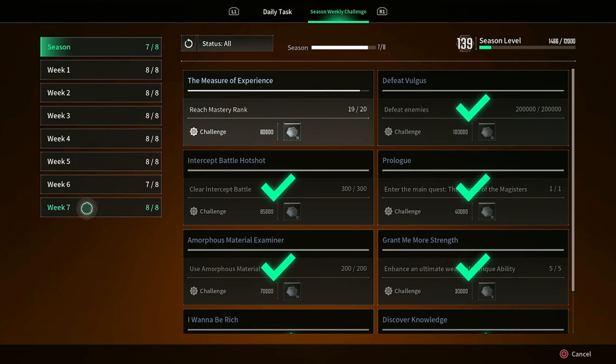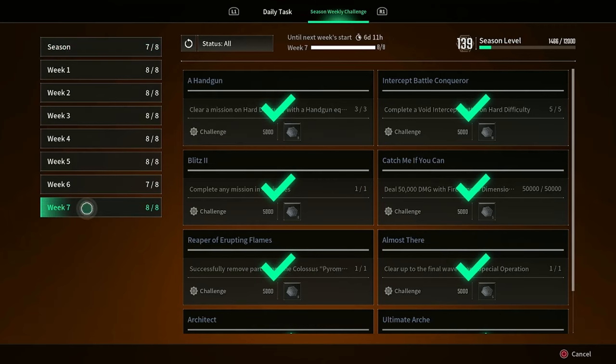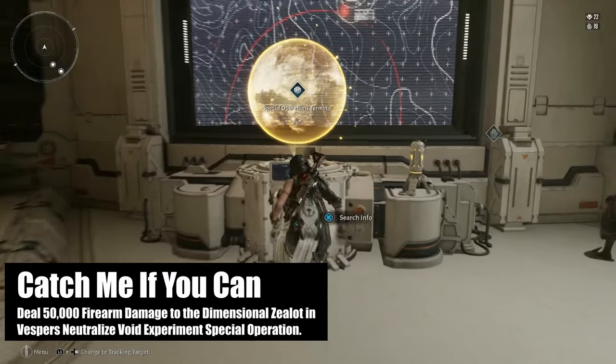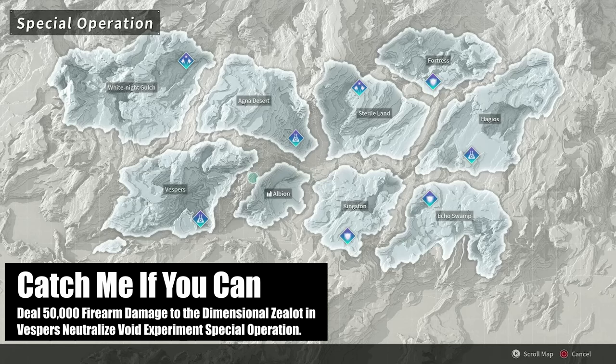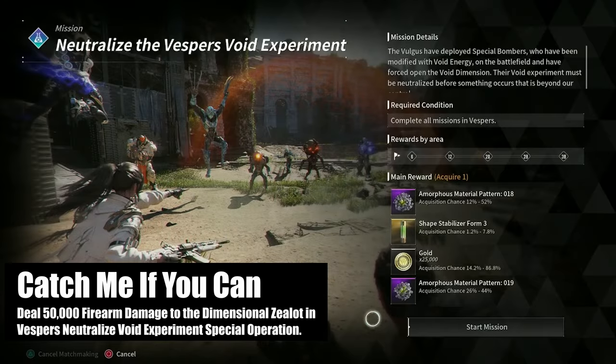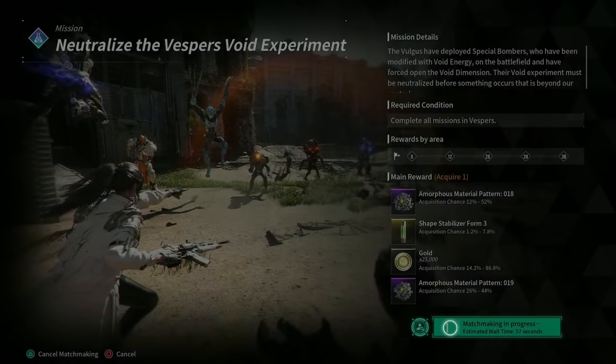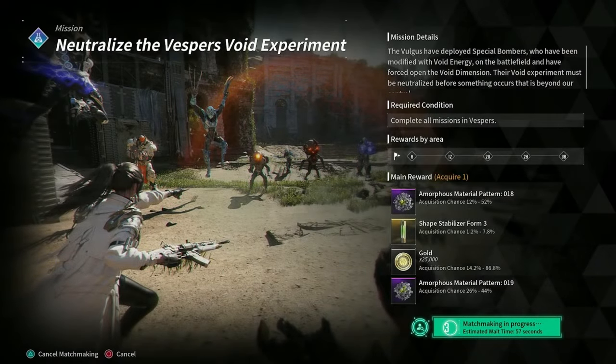So let's go ahead and talk about week 7 and go over how to quickly get all of these missions done so you can get your hands on those juicy supply coins. Let's begin with Catch Me If You Can. So when it comes to the Catch Me If You Can mission, you're going to need to do the Vespers Special Operation Neutralize Void Experiment mission.